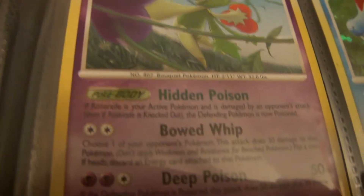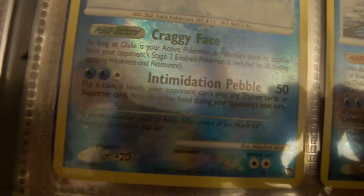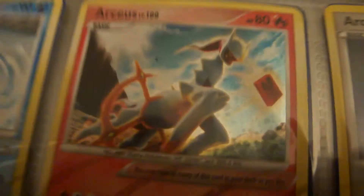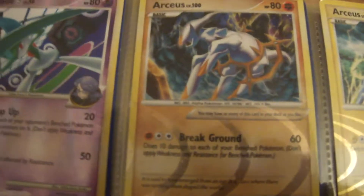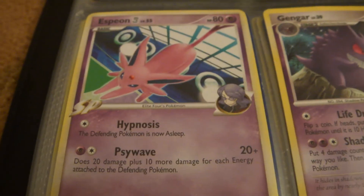This is also messed up. Arceus Promo, Roserade, Feraligatr, Magmortar, Gallade, Walrein, Hippodown, Arceus, another Arceus, another Arceus, Gallade, another Arceus, and the last Arceus that I have.